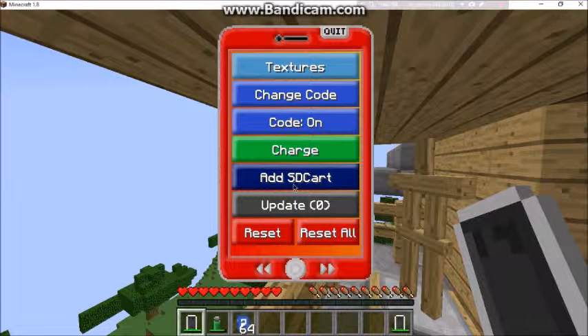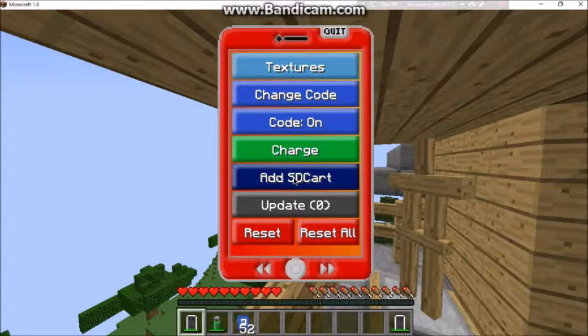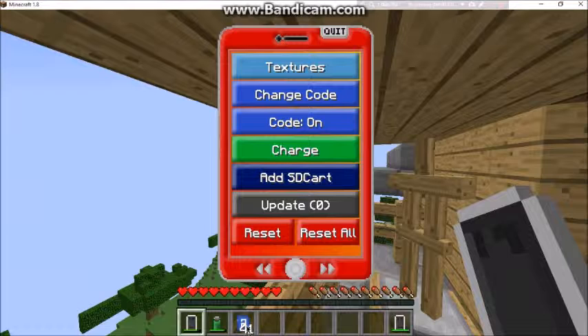The next option is add SD card. To add an SD card you need SD cards in your inventory. Just hit add SD card and you can add as many as you want — or as many as your phone can hold.